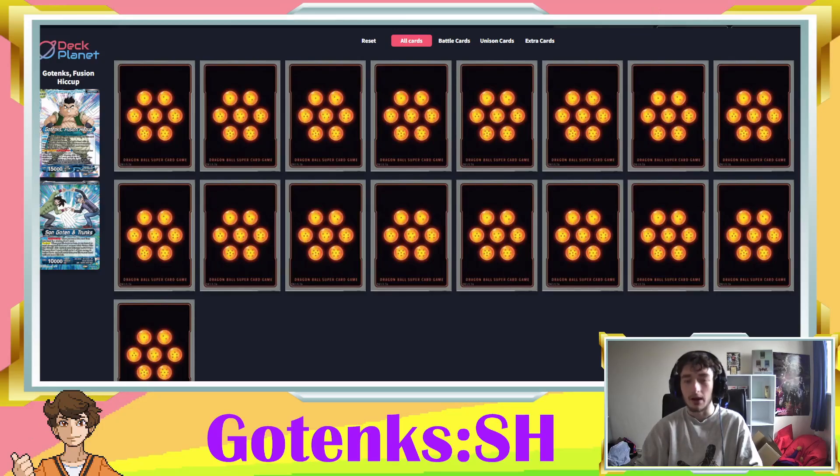In terms of card economy: you combo a Son Goten SH and a Trunks SH from hand — minus two in hand. You use the activate battle, pay an energy, draw a card, so now minus one. You untap the energy at end of turn, and re-stand your leader, which on its next swing draws you the second card back. Overall you don't lose any cards in hand, don't lose any energy, and you get a free 25k swing because the leader gains 5k extra for the turn — and that 5k for the turn is something we're heavily looking to abuse.